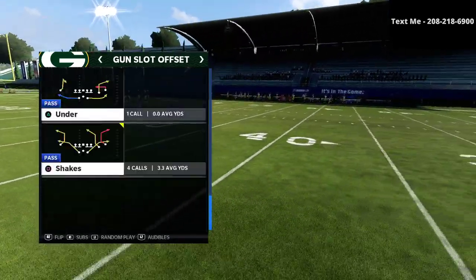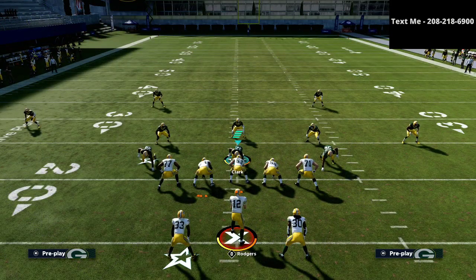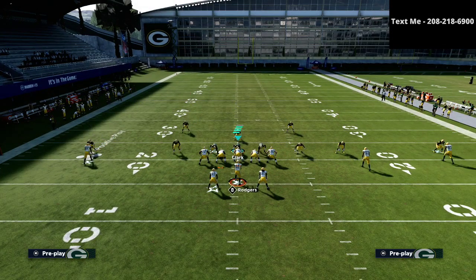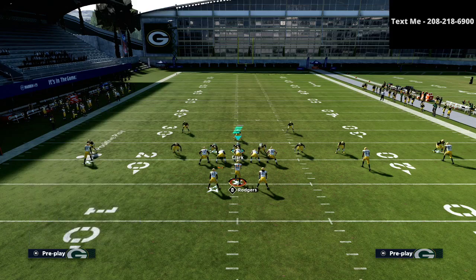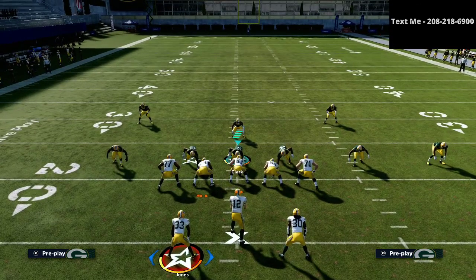We're going to come out in a play like Play Shakes from slot offset. If you look at this formation as a defensive player, you're going to ask yourself the same question that a lot of match-style defenses ask: where are the vertical threats? I believe I'm in 20 personnel — two running backs, zero tight ends, and three receivers. As you can see, I have three wide receivers across and two running backs in the backfield. Most split offset formations are like this.